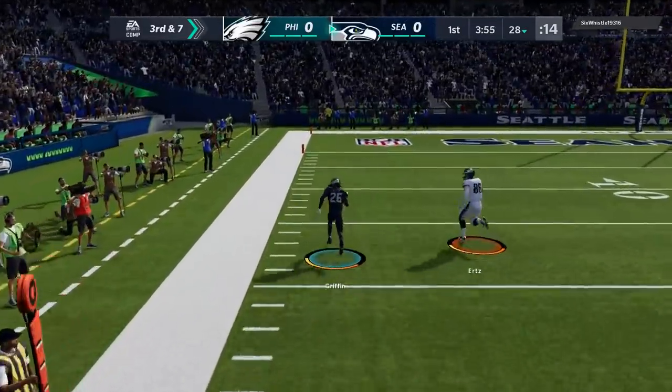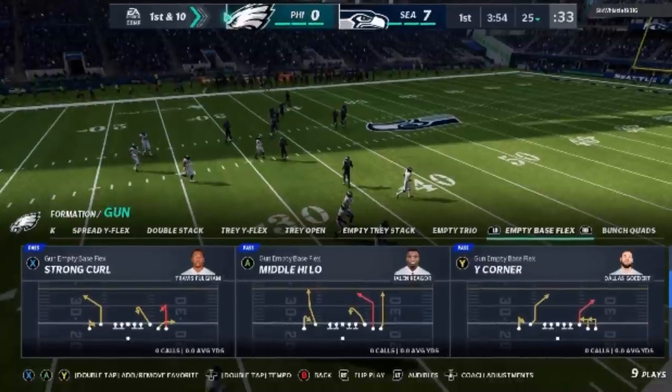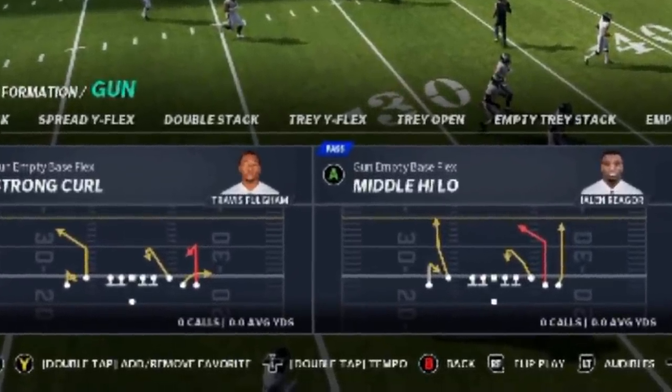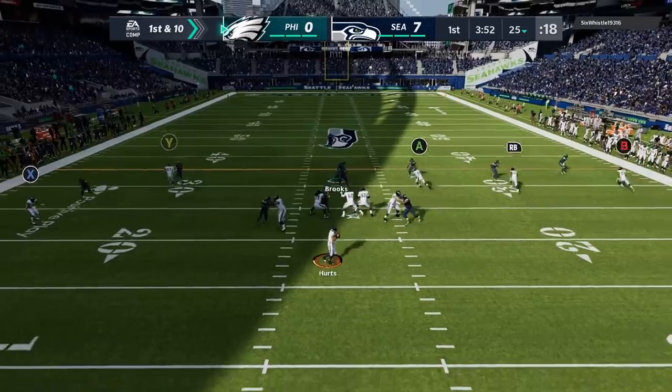Zach Ertz is too slow to tackle him and we're in a 7-0 hole to start the game. So I'm going to go right to some of my more favorite stuff — I've been running the mid-high-low and the strong curl pretty much all year. These two plays don't really feel any different. For the most part, with the exception of what beats man, all these plays are pretty much the same.